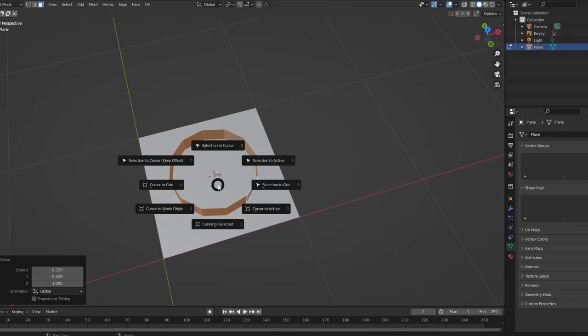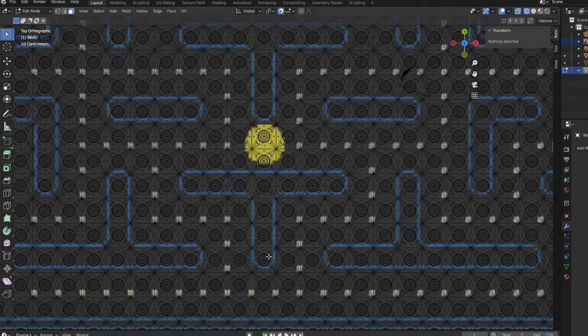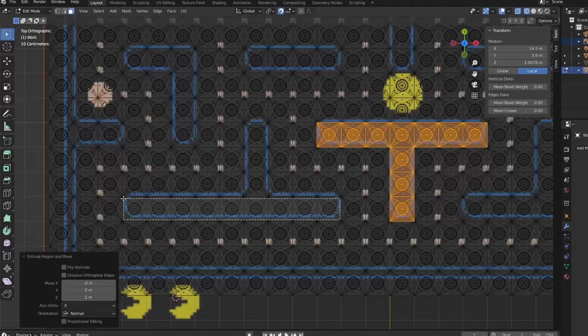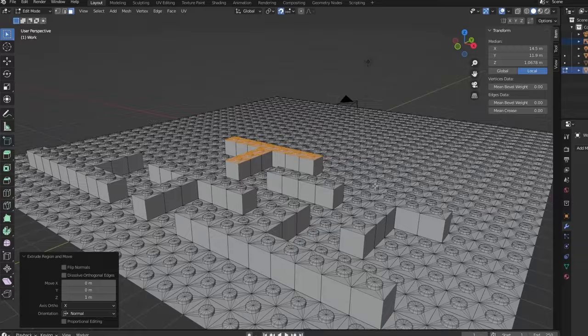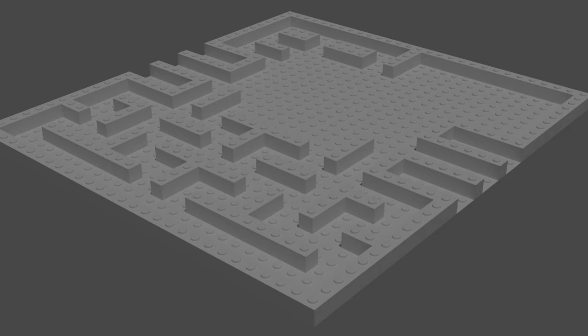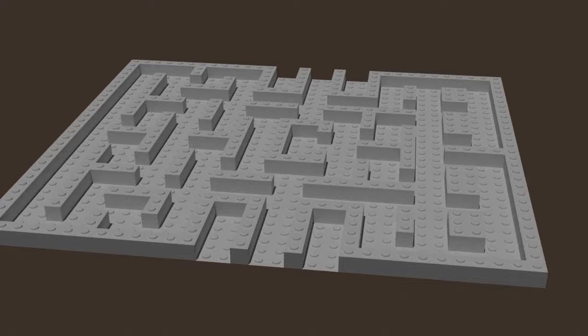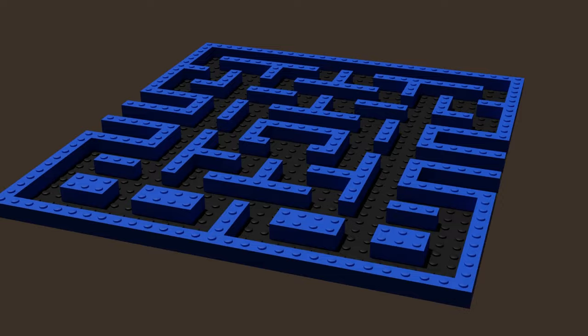So the first thing that I decided to remake is the map. I opened Blender, the program for making 3D models, and started modeling the level. I used the original maze to model the level, and one by one I extruded the walls. Little by little the maze was finished really quickly. I'm quite satisfied with the result, and after I exported it into the game engine it looks really awesome.